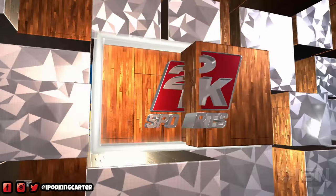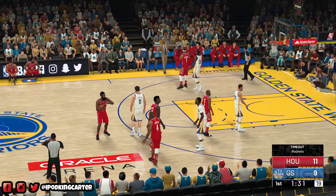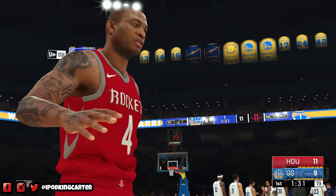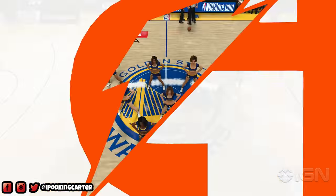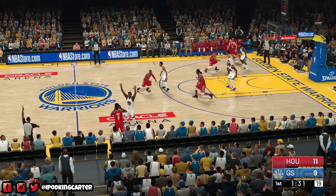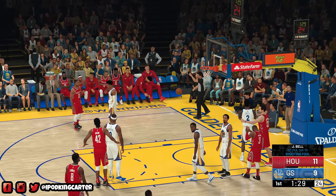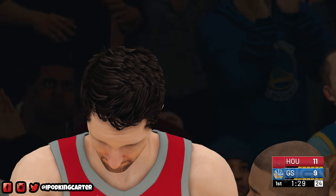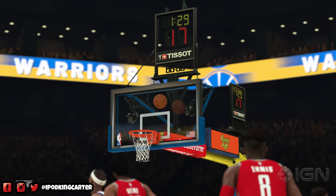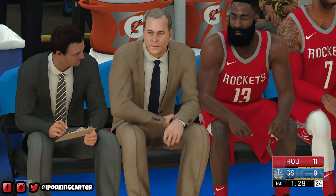The IGN guy literally was standing at midcourt like, 'dog, I just made that.' A timeout happens and it's currently 11-9. Houston says hold up, we've got to put a hold on something. Coming out of the timeout, Ryan Anderson drives to the rim — it would have been beautiful for an and-one, but it's Ryan Anderson, he can't make those. He drives though, and they put Harden on the bench. The rest of this game is going to be rough.